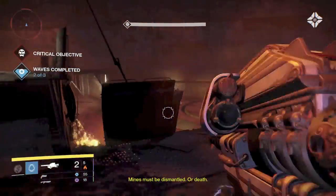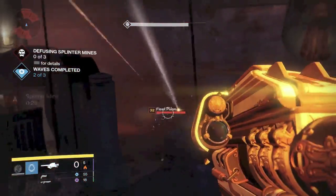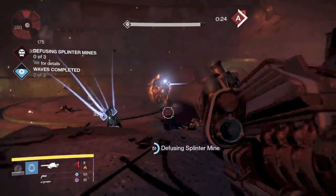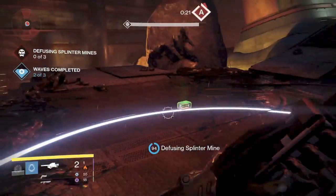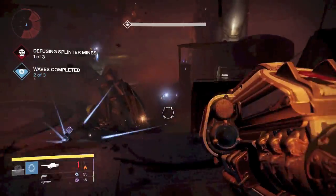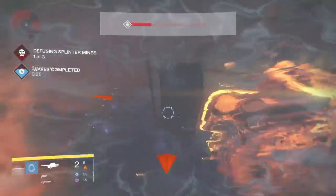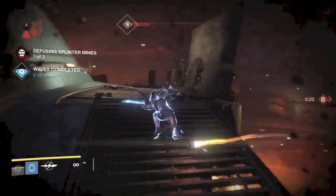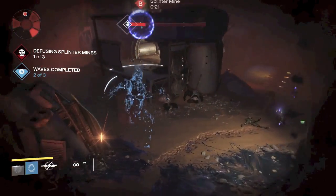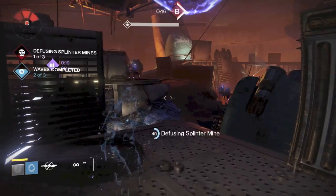I've noticed in Prison of Elders with capping flags, a lot of the times the mines spawn in the same exact order. For the third wave, the mine spawns in the same spot as the first one did in the second wave. It does change up sometimes — it's not always going to spawn in the same order — but a lot of the times it does. I don't know if I've just been lucky or if they've been spawning in the same order. It could be totally random.